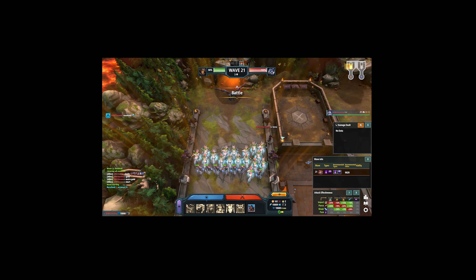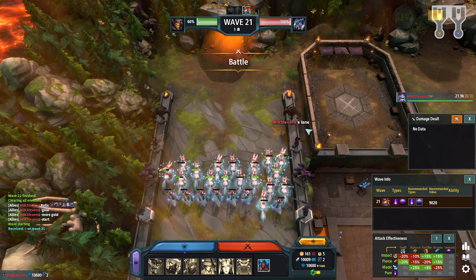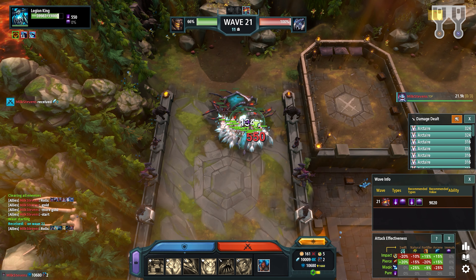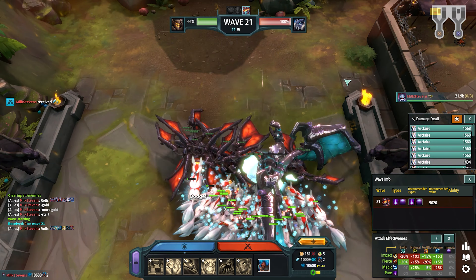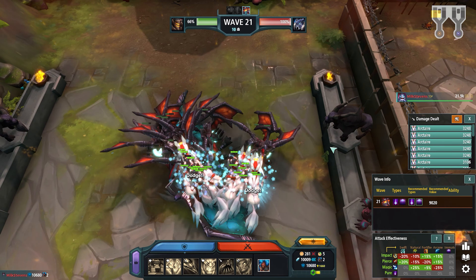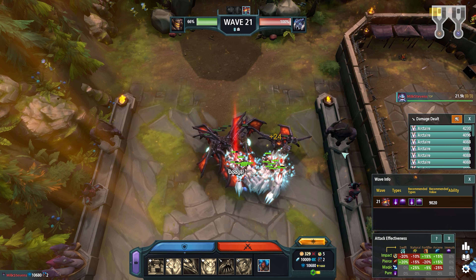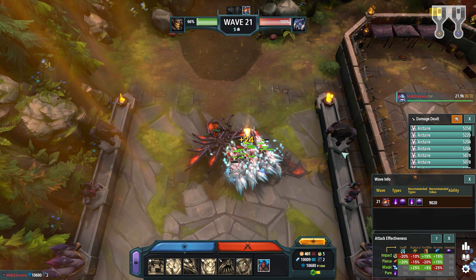And here we have it, the highly anticipated Wave 21 Arc Tear Spam. They're off. Look at all that damage hitting the main boss right here. As the main boss is nearing death, all of the side units are at 75% or less health. And the remaining Arc Tears just come by and clean up the rest of the crew.